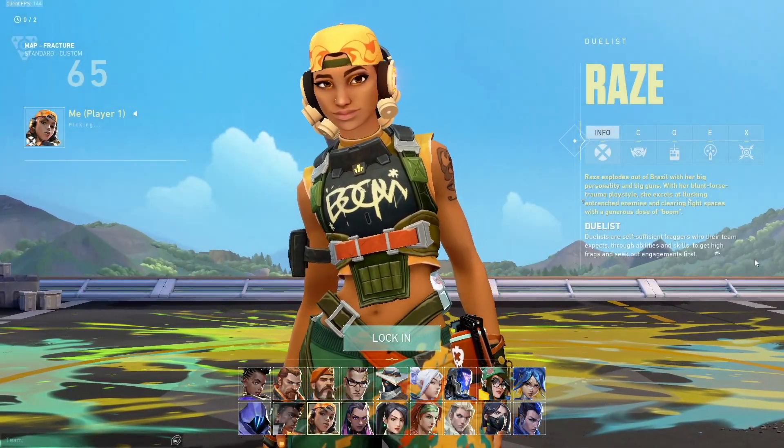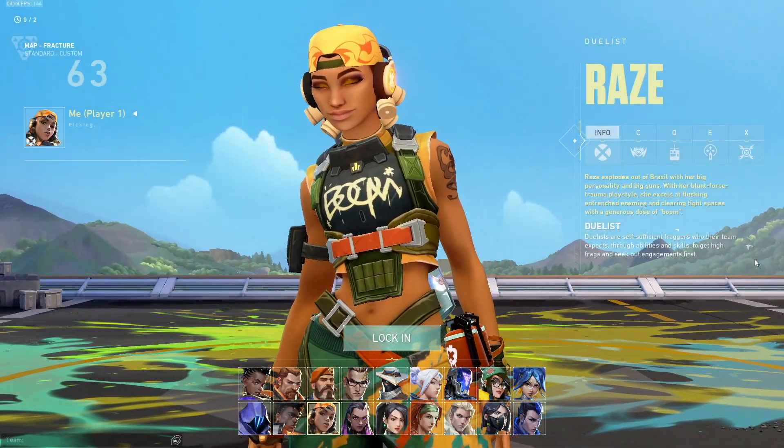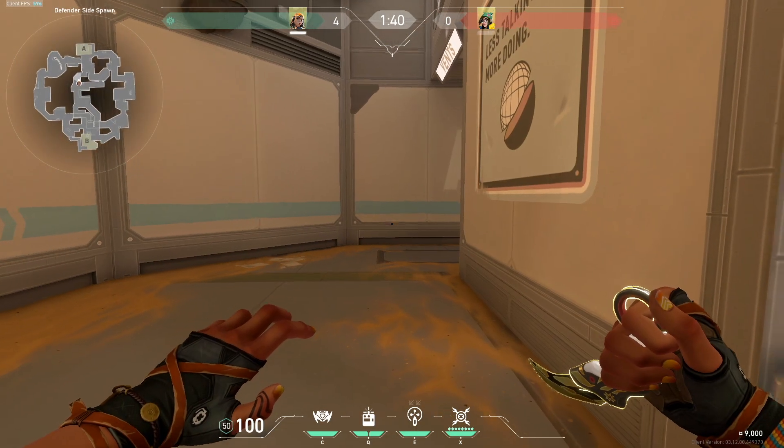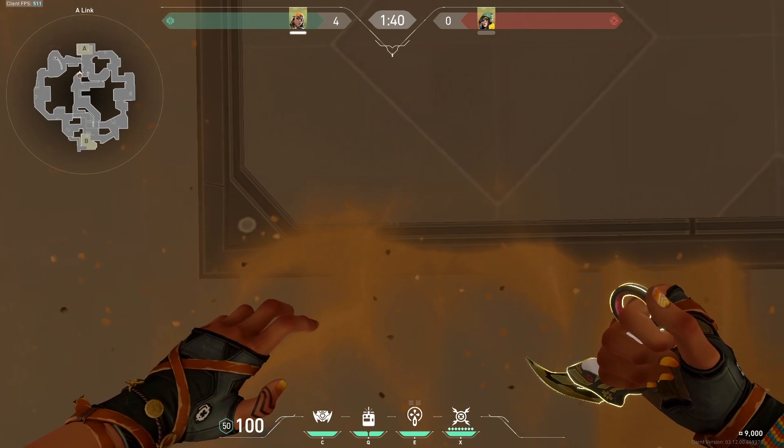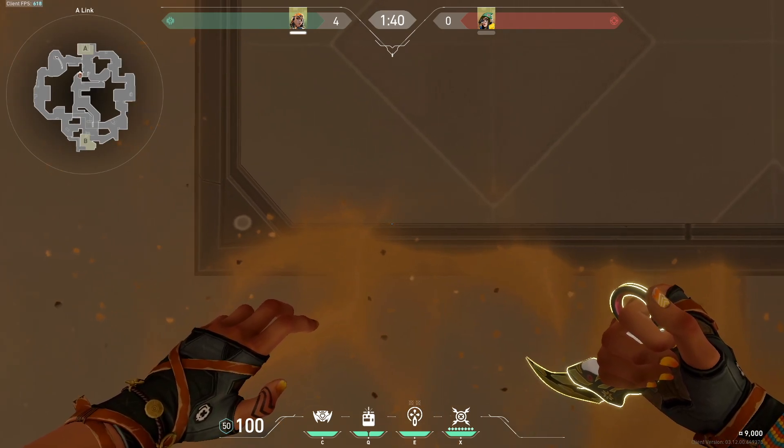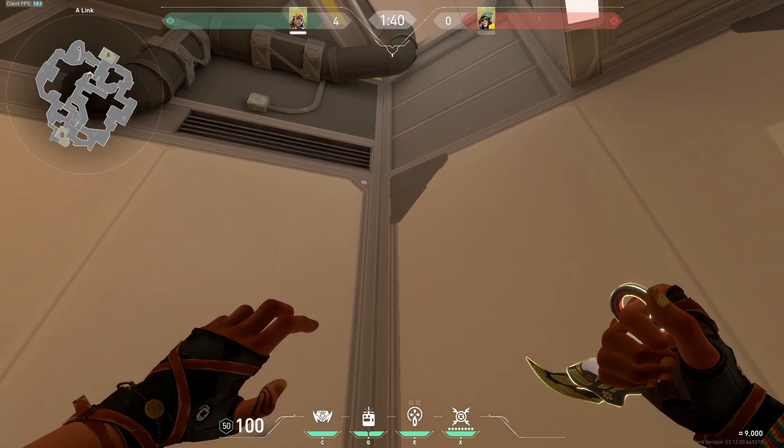Today, we're going to go over some lineups on Fractured to help you with your ranked competitive matches. This lineup is to stop a Killjoy ult planted on A ramp. The Killjoy ult is planted here because it's the one spot on the map that can actually affect a bomb site but not be broken by Breach's utility.